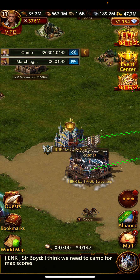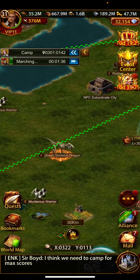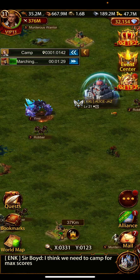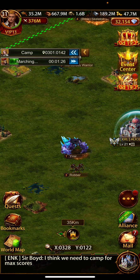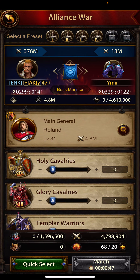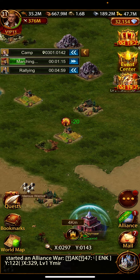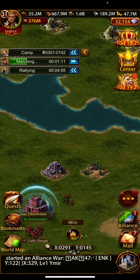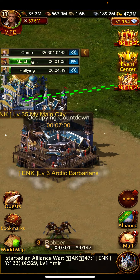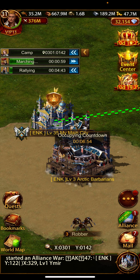I sent reinforcement to this building and we find more barbarians. He is Ymir as well — I can start this one as a hunting alliance war. Thanks guys, thanks for watching, have a good one. Enjoy your game and start occupying these barbarian buildings to earn the rewards and resources.